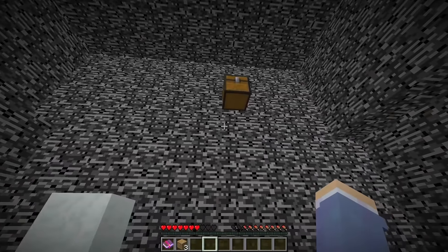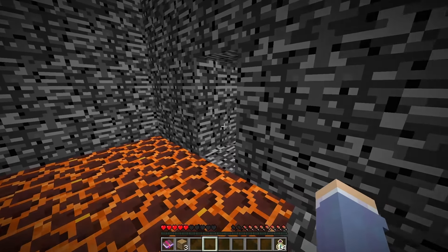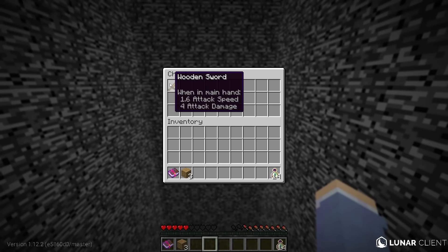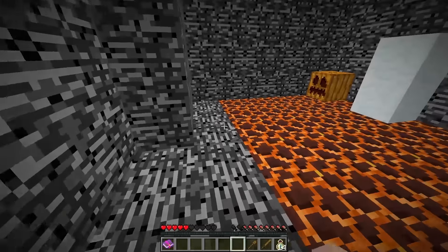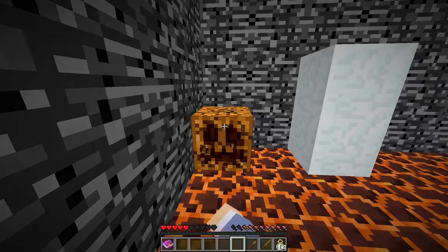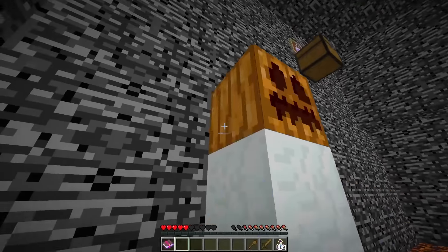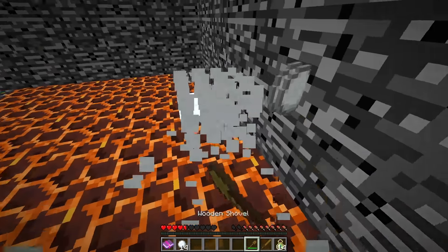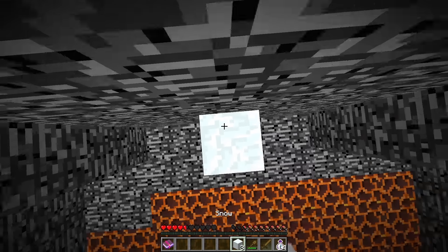I grabbed the planks and jumped down into the smaller room. I crossed the magma blocks by shifting to avoid damage and picked up all the enchanting bottles from the chest. Then I went to the room on the right, crouched all the way over, and found a chest with a wooden sword and a crafting table floating in the middle of the room. I crafted a wooden shovel — the only thing I could make. Back in the magma room, I realized I had everything to craft a snow golem, so I spawned one and pushed him around to generate snow, collecting 20 snowballs — exactly enough to escape. I crafted them into snow blocks and built my way out.